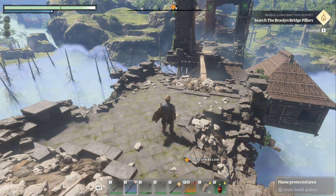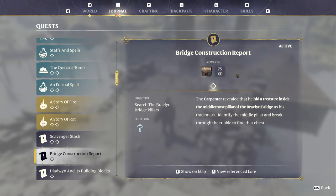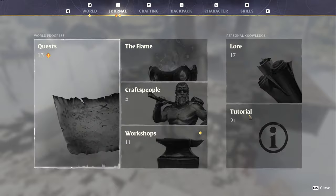All righty, welcome back in. We're going to do a little bit of a quest today. This video is going to show you how to complete Bridge Construction Report. The carpenter told you he's hid a treasure in the very foundations of the bridge.